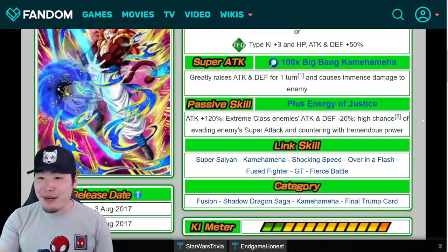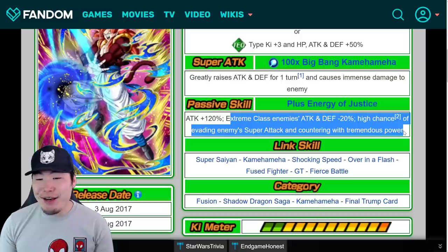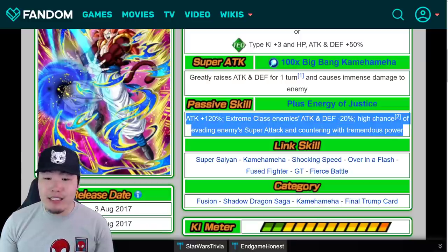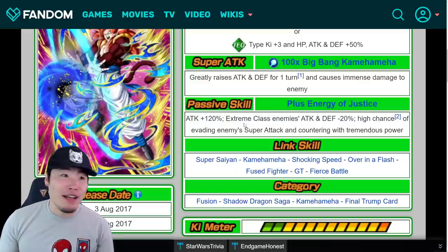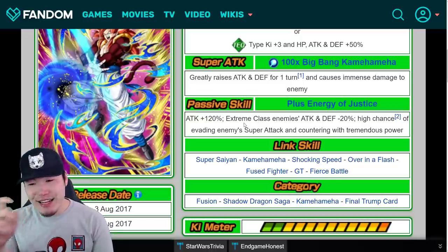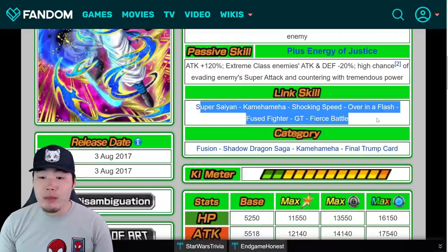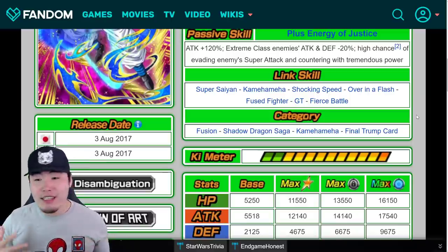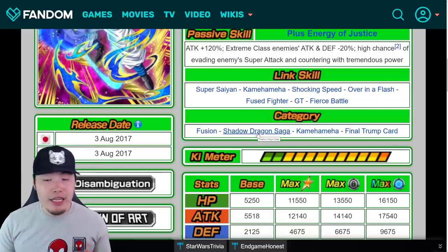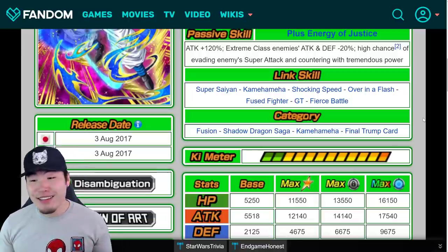I literally just learned about this like 30 minutes ago because I woke up late today and got like 50 notifications from Twitter because everybody was posting about Super Saiyan 4 Gogeta. Obviously he's going to have some defense in his passive — that's a big thing that was missing from the tech Super Saiyan 4. Links were already pretty good, so he'll probably have the same or very similar links. Categories — same thing. Hope they add the GT category so we can include all GT characters and have more options, because Shadow Dragons is very limited. I know it would basically make the Shadow Dragon Saga category obsolete, but they can do it. Maybe they'll just change Shadow Dragon Saga into GT — that'd be interesting.